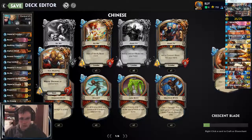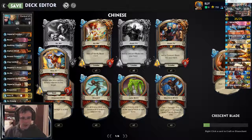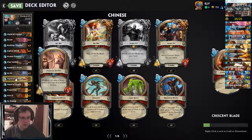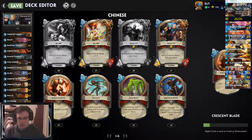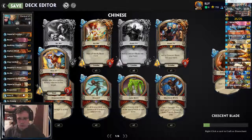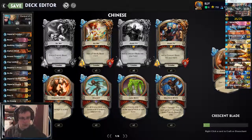Unless you managed to get an Ao Kuang or a Sun Wukong on board, in which case you probably won already anyway. So I chose to run Hu Yi rather than Chang'e. It's one more mana to play, but you can combo with Projection for a 7 mana 3-3 deal 3. It's not horrible. And considering that Guan Yu's already got a ton of value with Imperial Archer — you're trying to do at least 4-5 damage with that card — I think that's a reasonable play. Not to mention, Hu Yi is ranged. So that's kind of the changes I've made to this particular version of the deck.